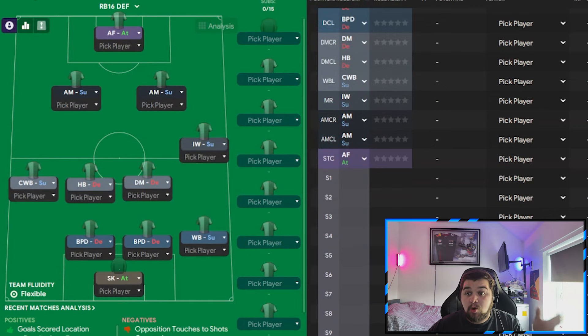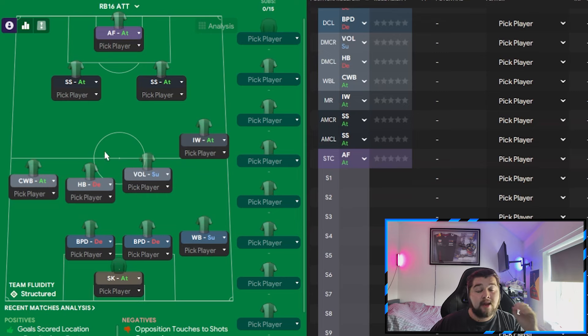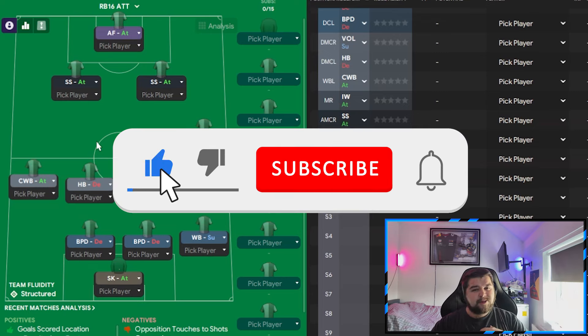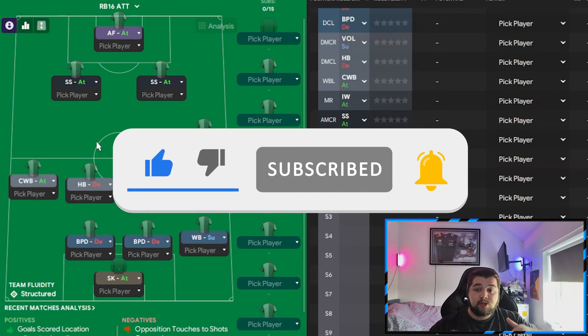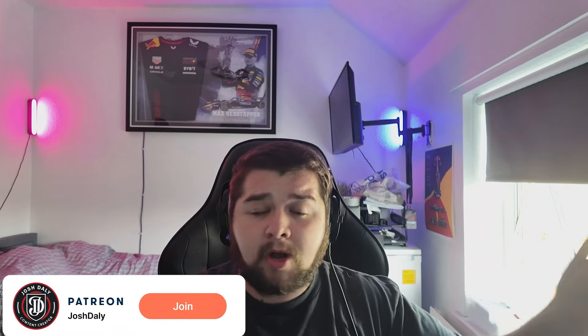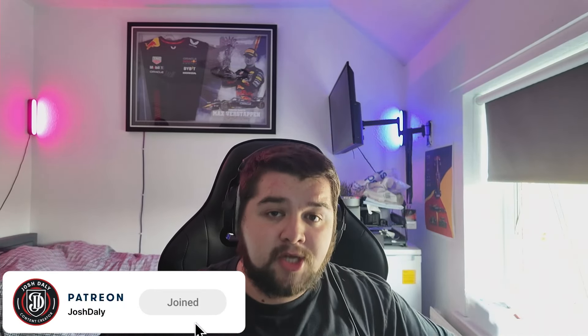That gives you three variants of the RB16 — one of my favourite projects to do in this game, and you seem to absolutely love them too. If you've enjoyed be sure to leave a like and subscribe, and if you want to show support you can join the Patreon for tactics, rebuilds, giveaways, and much more. Some pretty exciting tactics are coming up, and manager recreations are coming back big time when the football season starts.